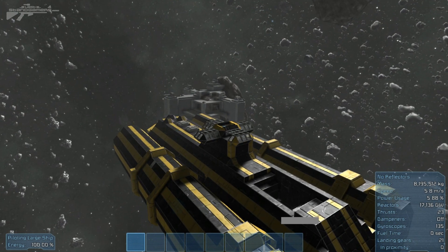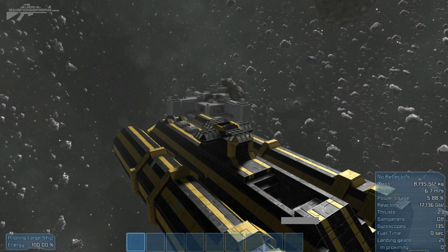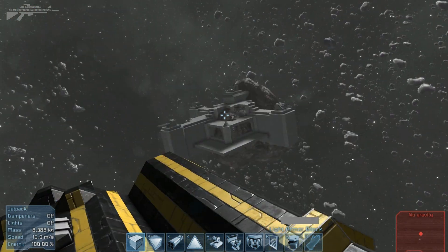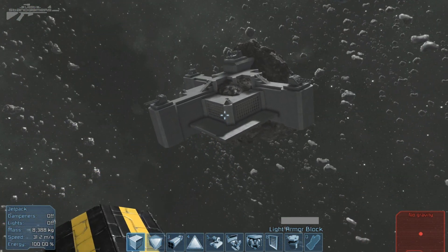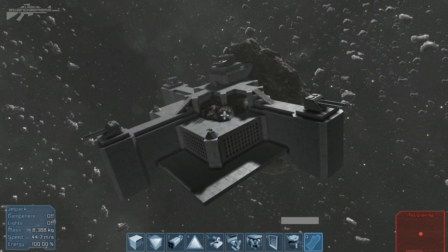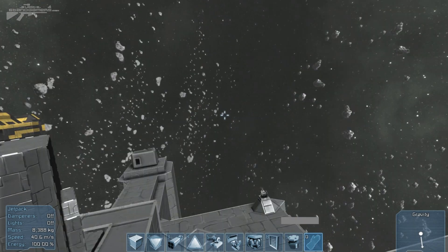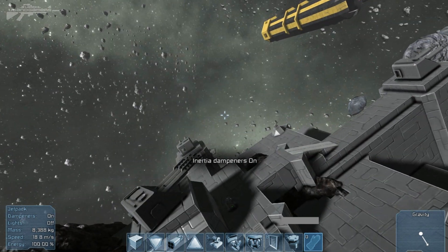We'll get the speed up to about 10 and then hit the engines off. Now all we need to do is get to the battery in time — we need to race our own ship. We've got to get to the back door as well so it's going to be hard. I'm going to use the big cannon because we don't mess around. Oh no, my dampeners were not on!